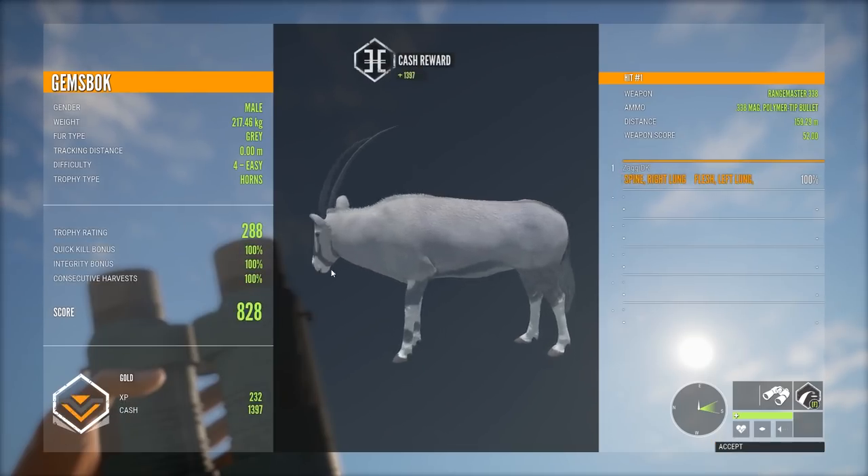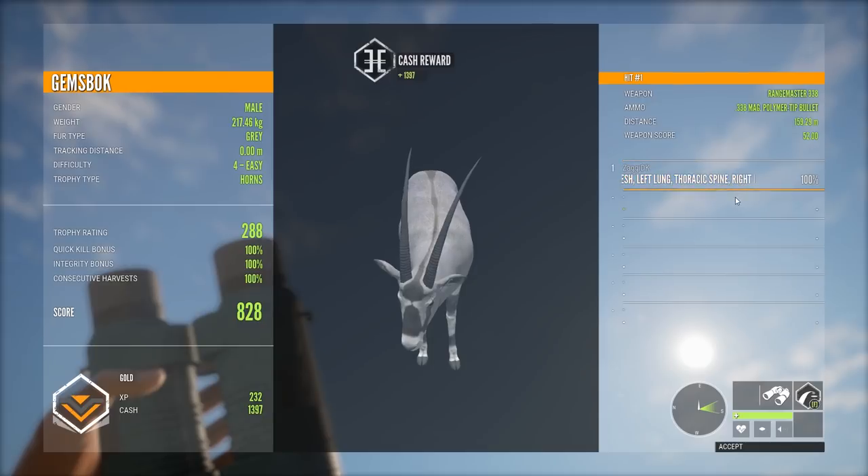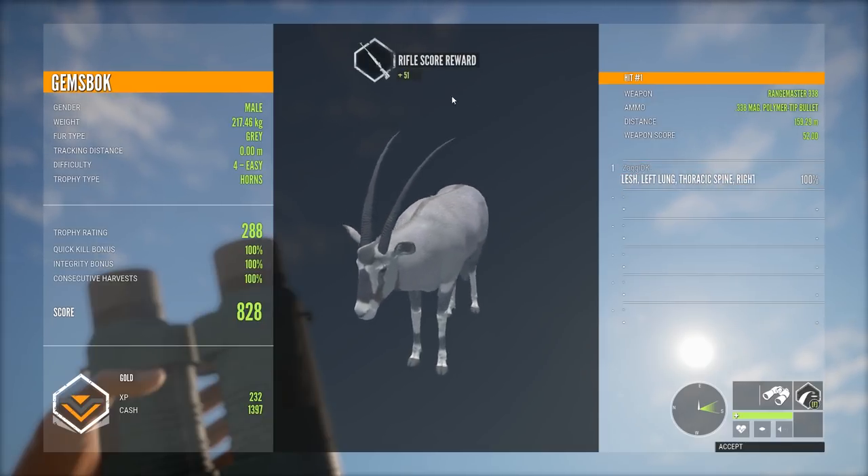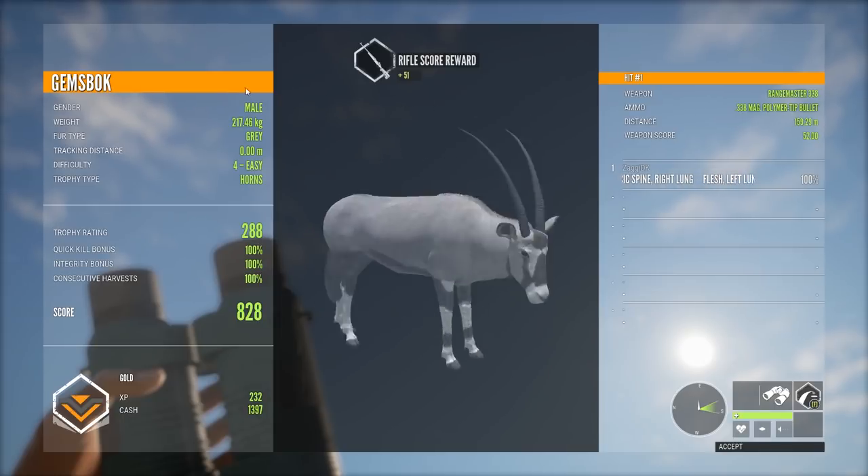It is a gold. 828 - left lung, spine, right lung. Well, talked about that area. I don't see any entry wound.